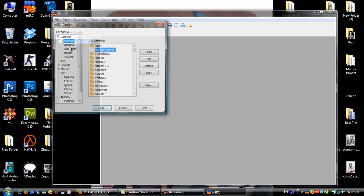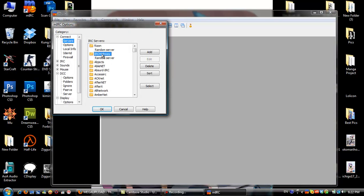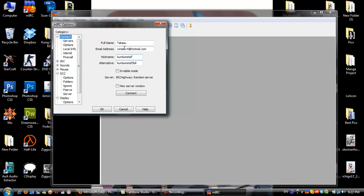To connect, go to File, then Select Server. Look for IRC Highway — random server — and press Select, then Connect. Fill in your full name, email address, your nick, your alternate nick, and press Connect.